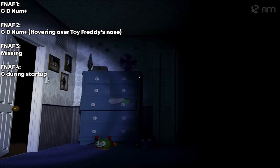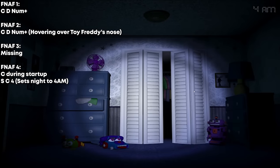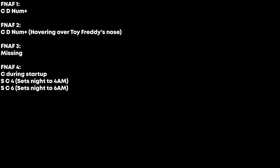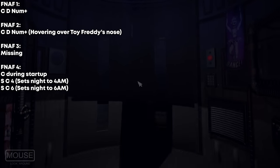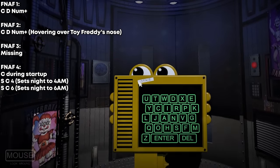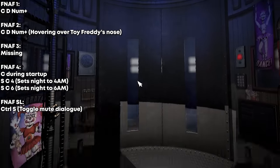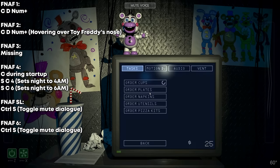FNAF 4's debug codes are a little more complicated. You activate them by holding C during the warning screen, which gives you access to two different codes. Hitting S, C, and 4 during a night will set the hour to 4am, and hitting S, C, and 6 will set the hour to 6am. The first code is probably there to test the 4am switches with Fredbear and Nightmare. Sister Location apparently has a mute button which works as a pseudo skip button, as muting whatever voice line is playing instantly skips it. The key to do it is Ctrl-S, but make sure to hit it again because it toggles on and off. FNAF 6 has the same Ctrl-S skip button, but it isn't as useful — it's fine for skipping the intro cutscene, but otherwise it's better to just click the little skip button in the top right.